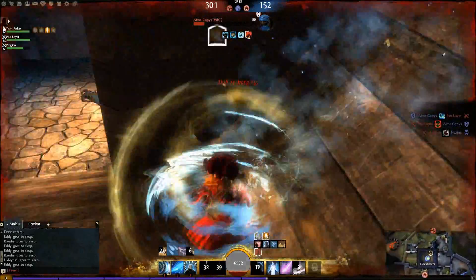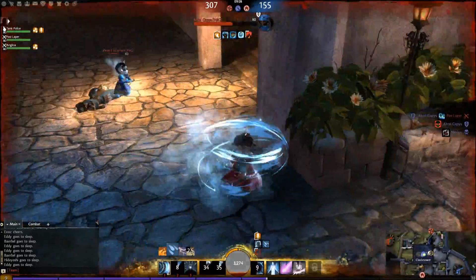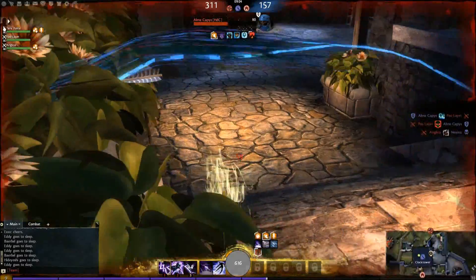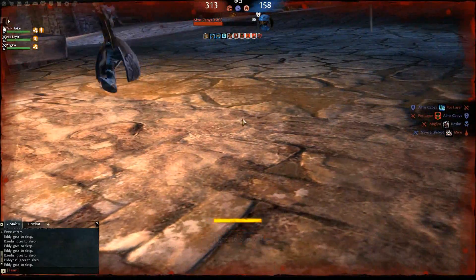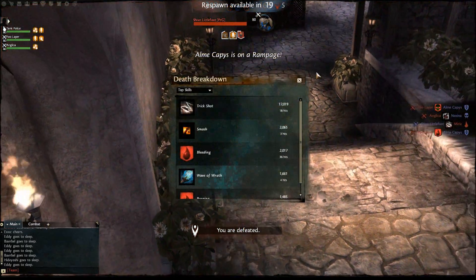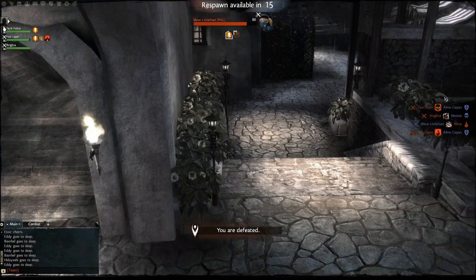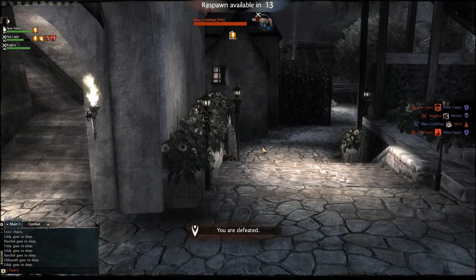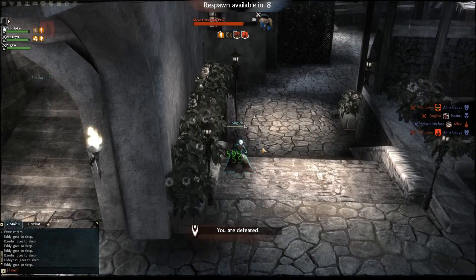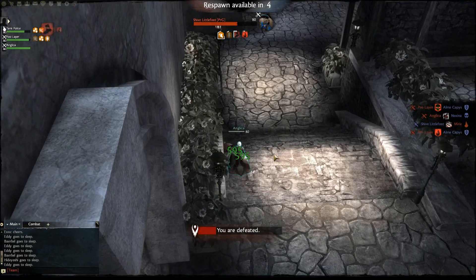When you use your robust skills, if opponents want to kite you around, they can do that easily, since your auto attacks with all the stances have very low range, like 100 range. Only with water it's 600 or 300 — I don't remember correctly. But overall, they can kite you around if they wish. So the Scepter Dagger wins for me.